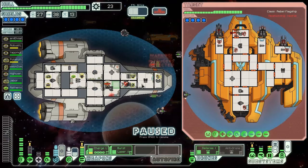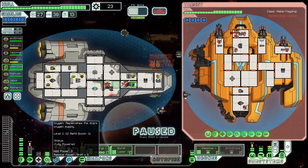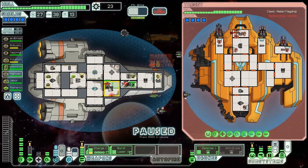The boarding drone is more powerful than a regular crew member so it's not effective to fight him one-on-one, especially since the oxygen will deplete so rapidly. I've turned our O2 to level two so it refills three times faster, keeping the air going a little longer. We're sending a human to help our mantis and hoping for the best. Our weapons are charged - we need to fire at their missiles.